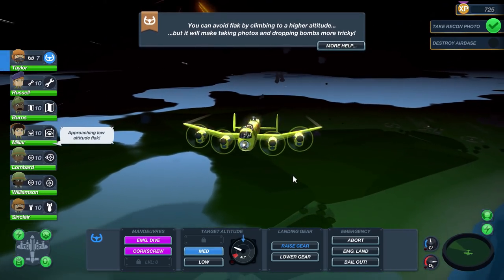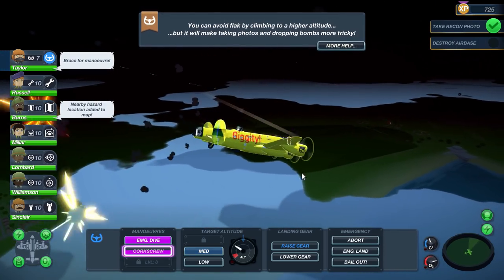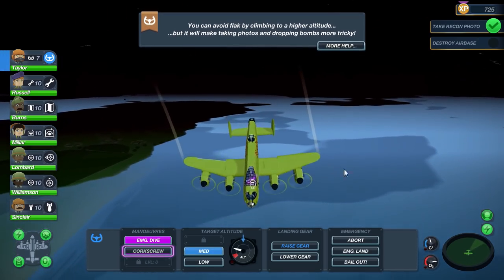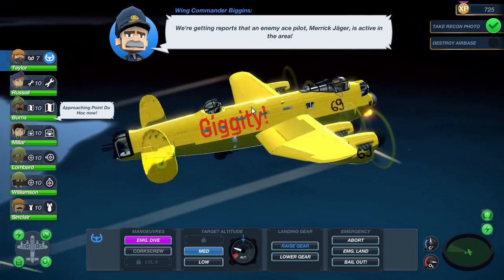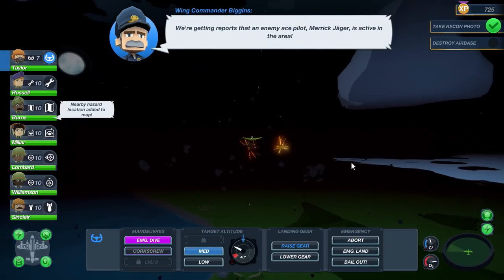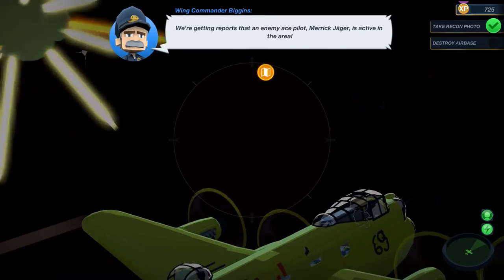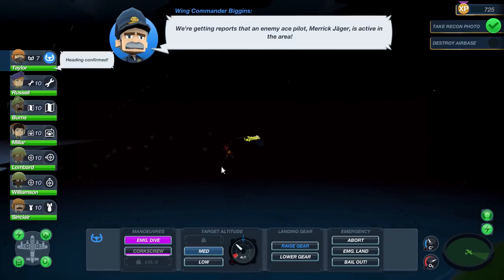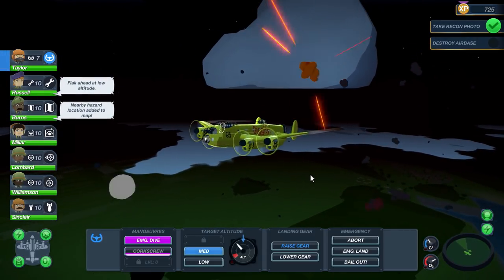I'm going to a higher altitude right now. Do a corkscrew — avoid that stuff. What I love about this too is that you'll be able to see the damage on your plane. As a matter of fact you can see right now we're being shot up — we got a couple of holes in our plane, which is no good. Oh, we have Merrick Jogger on the field. Merrick Jogger is one of the high-priced targets I talked about — if we bring him down, we'll get a good reward for that. He's going to be kind of a scumbag the entire mission, coming after us trying to bring us down.